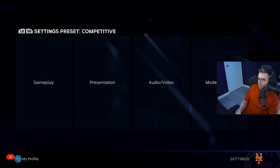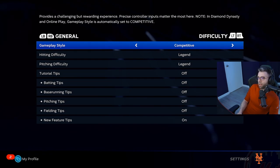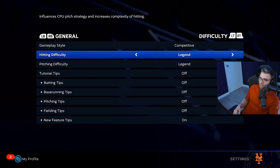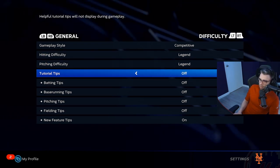From the main menu, go to the top right — Settings — then go to Gameplay first. Gameplay style I have on Competitive; it's automatically set there for online play so you don't have to worry about that. Hitting and pitching difficulty is whatever — that's just for CPU stuff — I didn't touch any of that.